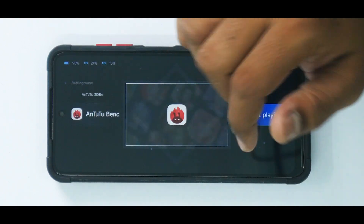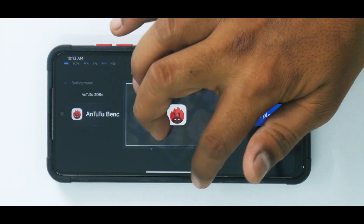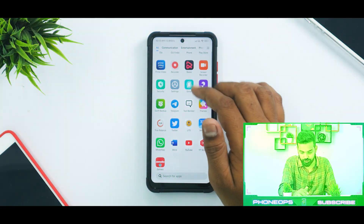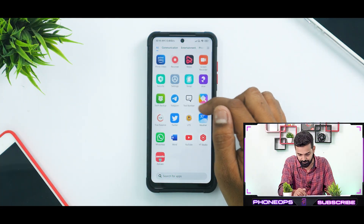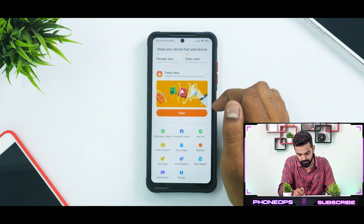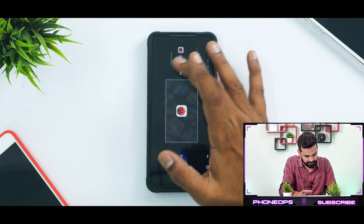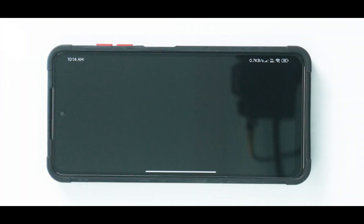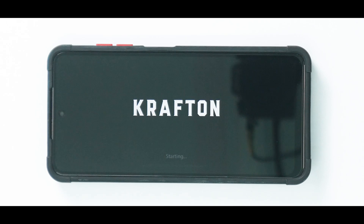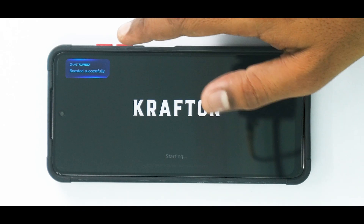On the Poco X3 Pro as well, you don't have that GPU unlock option. When you actually launch a game you will see something a little different. We'll go to Security, launch Game Turbo, and maybe launch Battlegrounds.